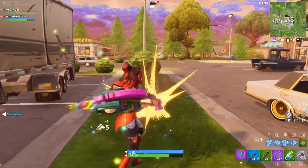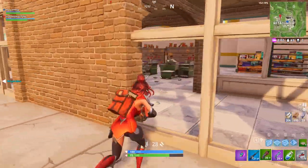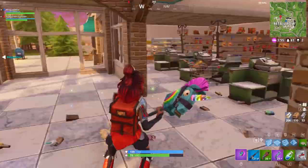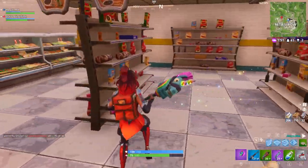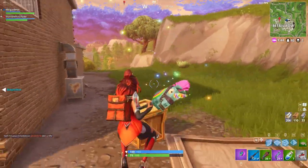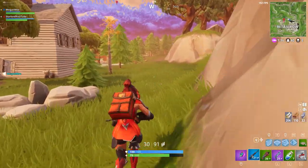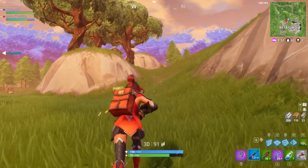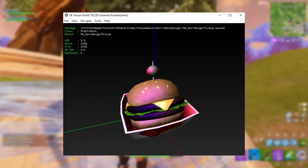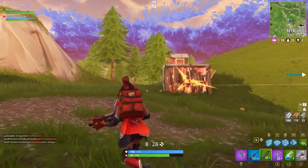I don't know why other YouTubers haven't come across this, but I found a file within the Battle Royale portion of the game that introduces three new consumables. At first I thought they were silly and didn't make sense, but after sitting back and thinking about it, it made more sense. The first one — which you've probably seen in the thumbnail — is a burger that appears in the in-game files.